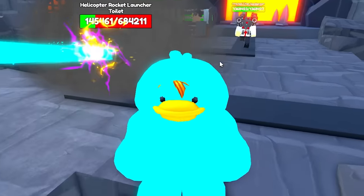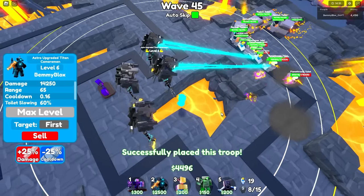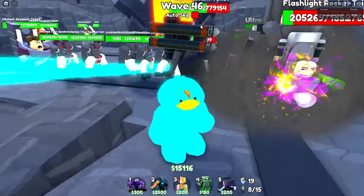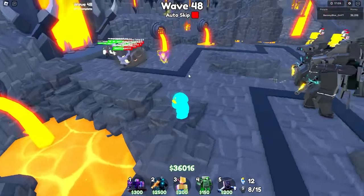Four maxed out — I should max him out right? I have 50k. It costs so much to max him out. I should probably turn off auto-skip; these upper mid-40s the bridge starts getting scary. Wave 48 this crazy — we should be able to place another one maxed out too.